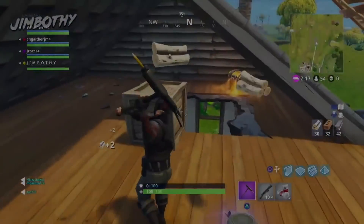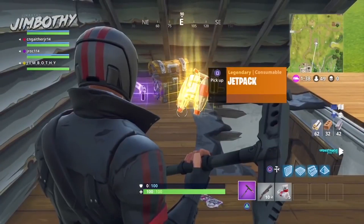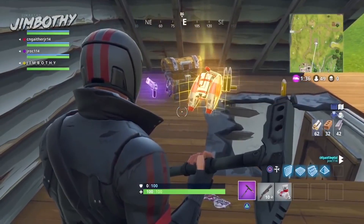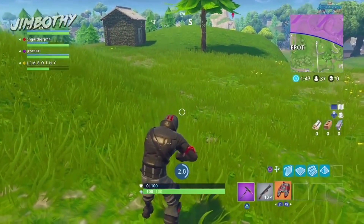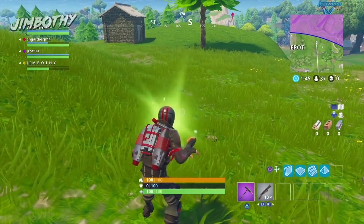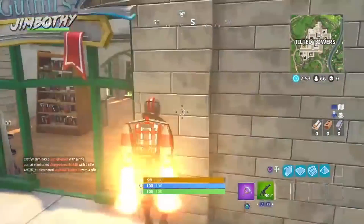Here we go, inside the attic. I can hear a chest. Oh, it's the jetpack — as you can see, I have the jetpack inside this chest. I have to get away from the storm first, and see the jetpack goes on just like you're playing with the bush and putting it on top of yourself. Here we go, bet you wish you had this.